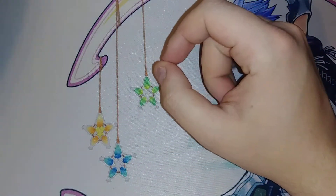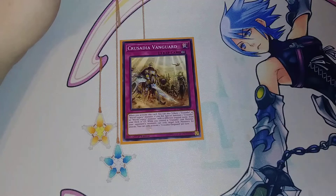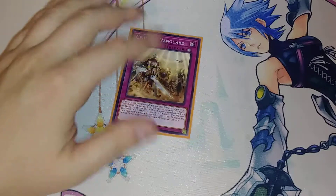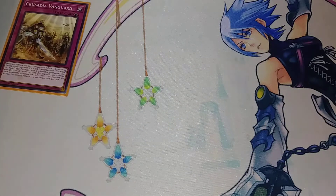The last card in the main deck is one copy of Crusadia Vanguard. I don't use it all that often, but its effect is that when you activate it, you can tribute a Crusadia or World Legacy monster and special summon another Crusadia or World Legacy monster with a different original name from the deck or graveyard. While you control a Crusadia link monster, your opponent can only target link monsters for attacks — but that's not a big deal because usually you're going to OTK your opponent anyway. This is just if my opponent prevents my OTK — I use this to get the exact piece I need to set up for the next turn.